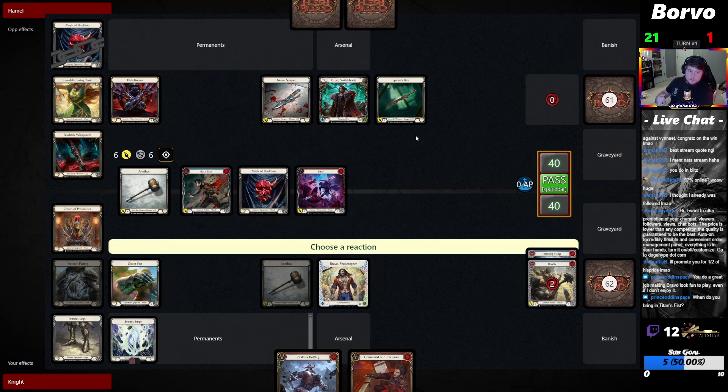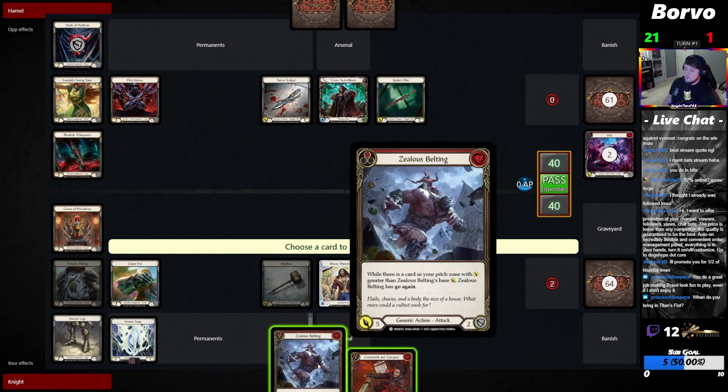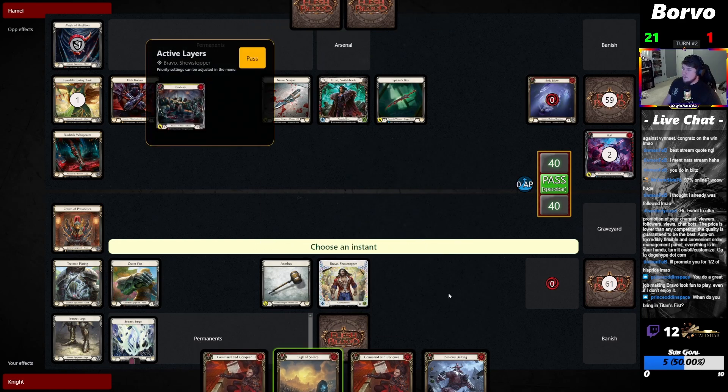Already getting two cards. When do you bring in Titan's Fist? It's basically only for Lexi. Also Leviah — Leviah can just throw crazy amounts of damage. Everybody knows this hand is a Bravo hand.